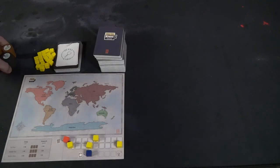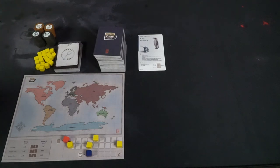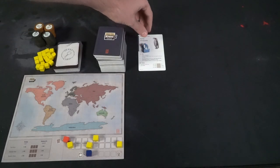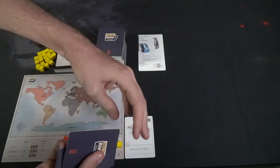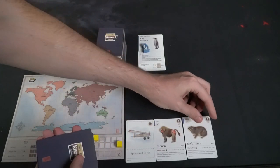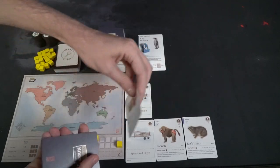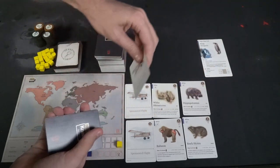Each player gets to choose an animal as their researcher. I chose the king penguin, but there are a total of 13 or 14 different animals you can choose to play. The animal comes with a reference card that explains not only the animal itself but also the flow of the game — how you can study and research, research in flight, quest, and of course the game's end.